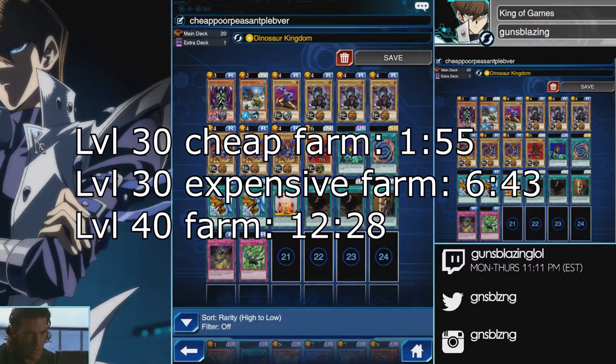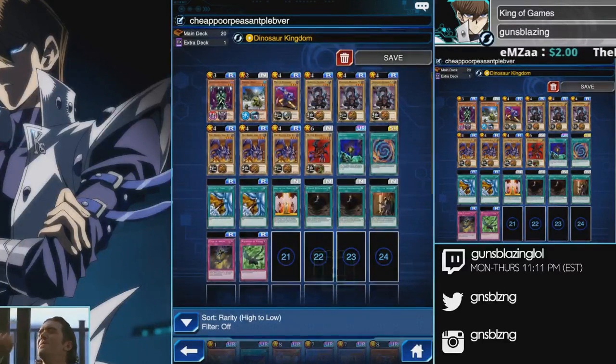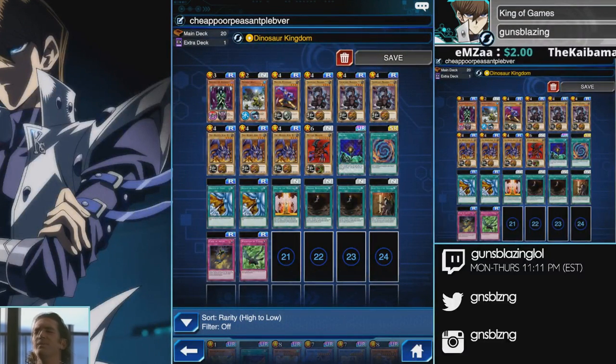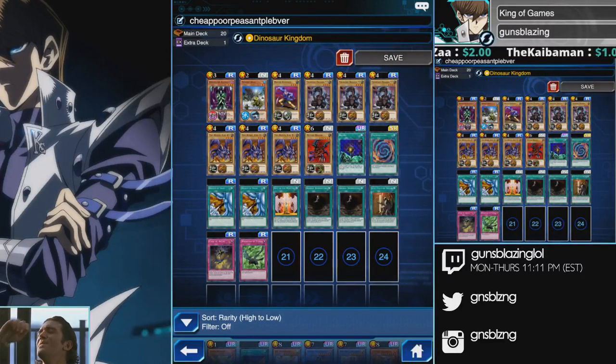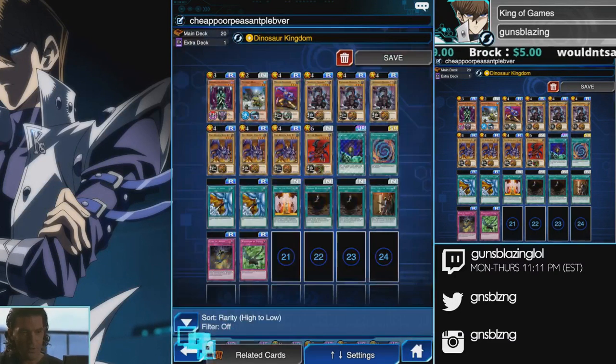What's going on people, it's Guns Blazin once again. I got a very cheap deck to farm Yugi Moto level 30 and it's a dinosaur deck. You use the Dinosaur Kingdom skill so all your monsters can deal with Yugi's high defense monsters, and then you just fusion summon for your Meteor B Dragon at the end. This deck uses no super rare and no ultra rare cards in the main deck besides Ryoku and Polymerization, which you can get from the trader.